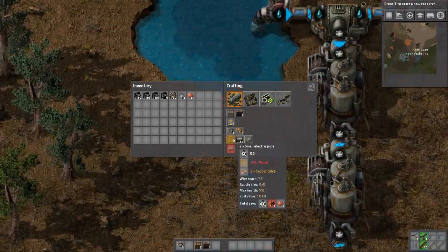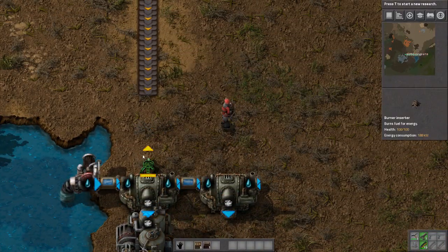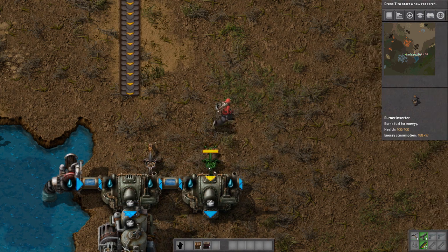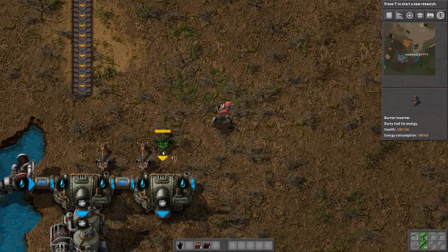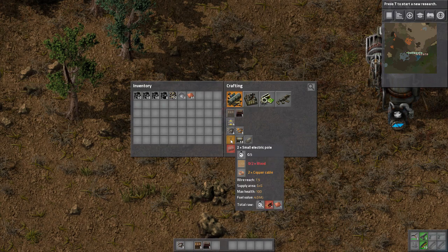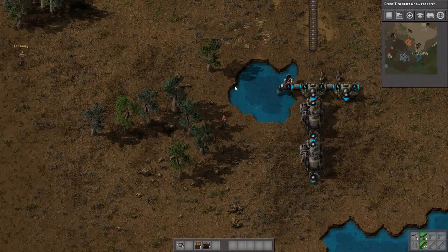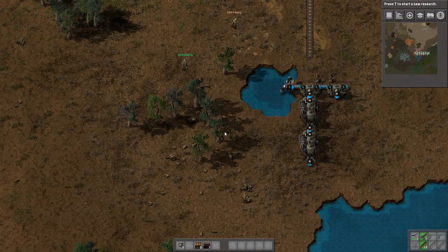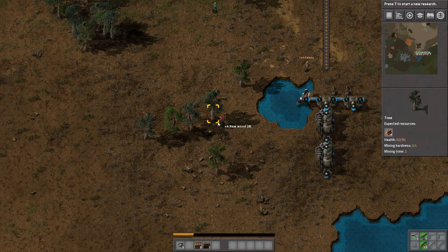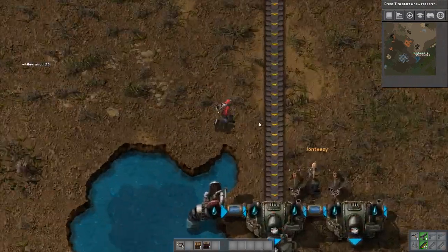We're gonna need some small electric poles. Sohel, do you have all that wood? We have wood - I have 78 wood. Can you build some small electric poles please? Electric what? Small electric poles - it's the fourth down on the left side. I built some poles.